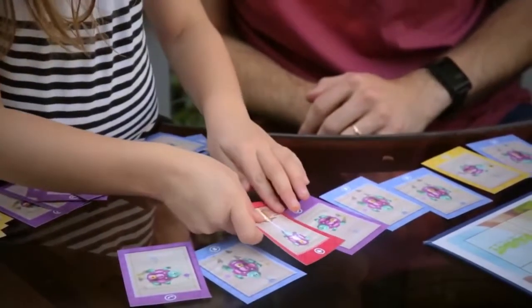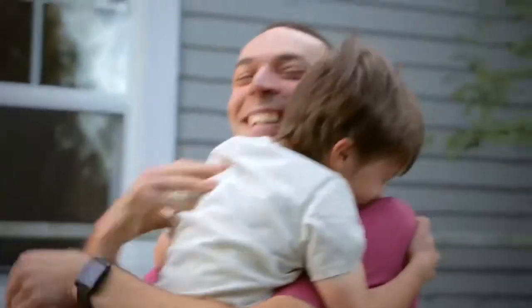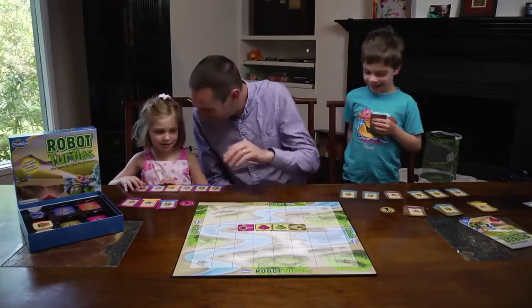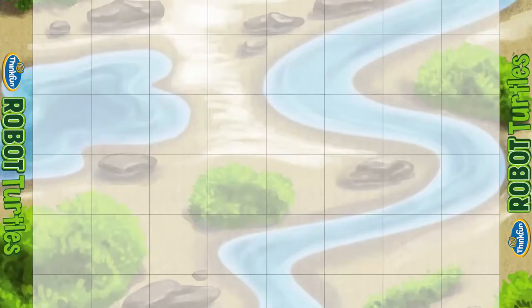The object of the game is to get the robot turtle to the jewel. Every player who gets a jewel wins. The kids are going to be programmers. You're going to be the computer. The kids play code cards, and you do whatever the kids' code cards say. They're going to boss you around, just like programmers tell computers what to do.